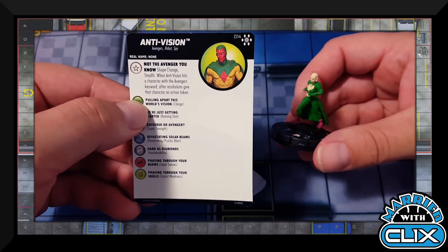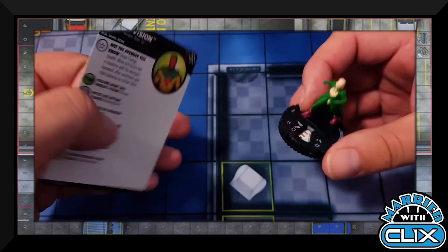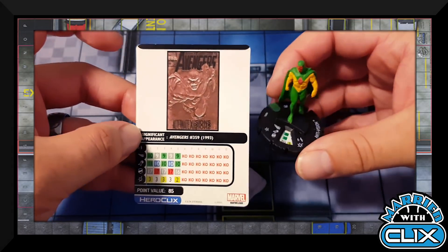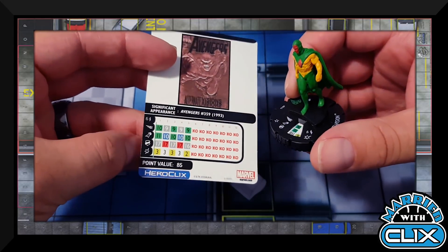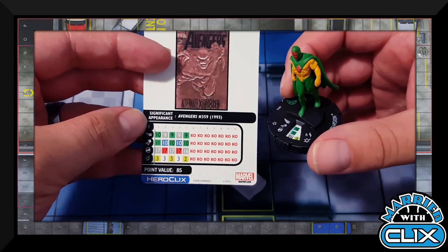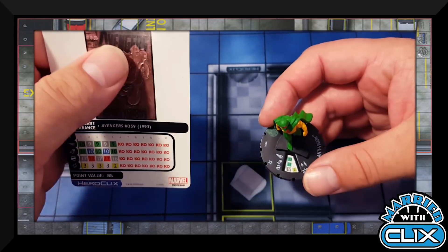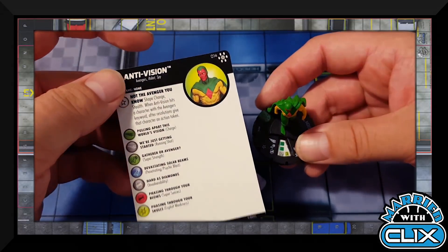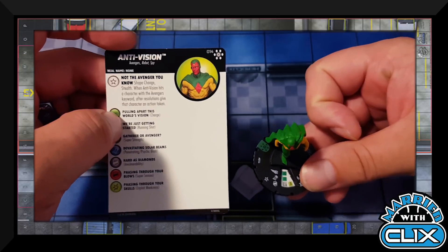Figure 014 is Anti-Vision — not the Avenger. He has Traited Shape Change and Stealth. When Anti-Vision hits a character with the Avengers keyword, after resolutions give that character an action token — very strong. At 85 points he's Indomitable and flies. He has sealed potential with a lot of beef, and he's under 100 points so he's not susceptible to the Avengers Infinity trait. With so many Avengers in the set, consider Anti-Vision when building for the sealed environment.